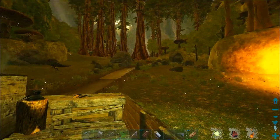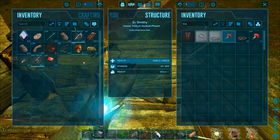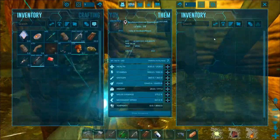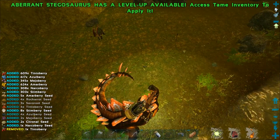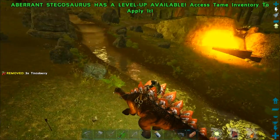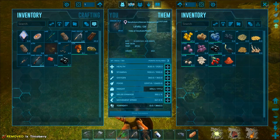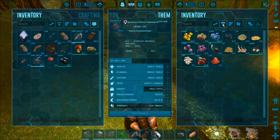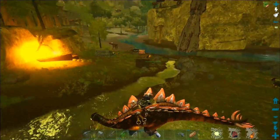Now that we've got plenty of metal it shouldn't be much of an issue anymore. Let's see — for tranqs, it's just narcotic that's the problem, which can be solved pretty easily with Berrylicious out here. She doesn't have any on her now, but if she just heads over here and swipes a few times — there we go, now we've got a few narco berries. Not that many actually. You can level up melee damage — I think that increases the amount of berries gained per swipe, though I could be wrong.